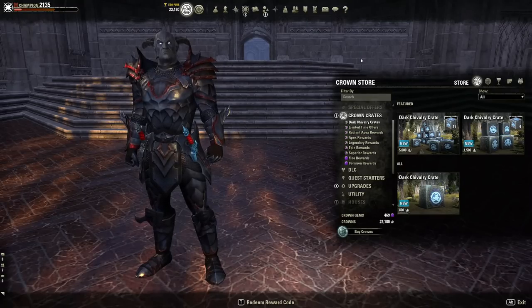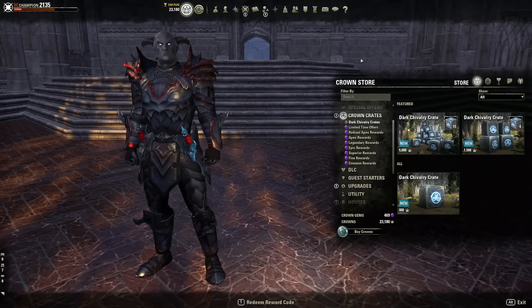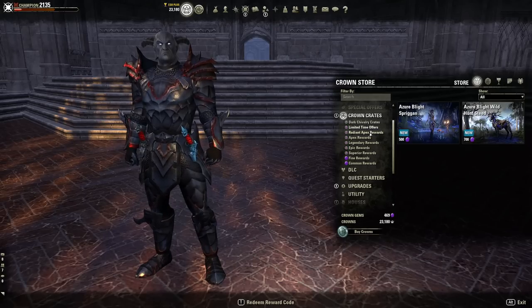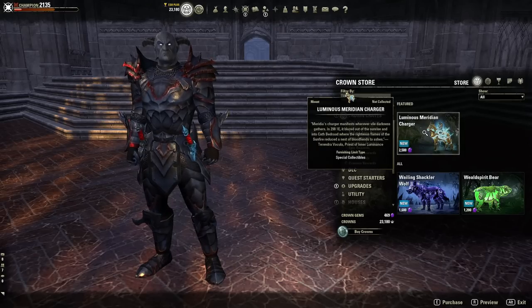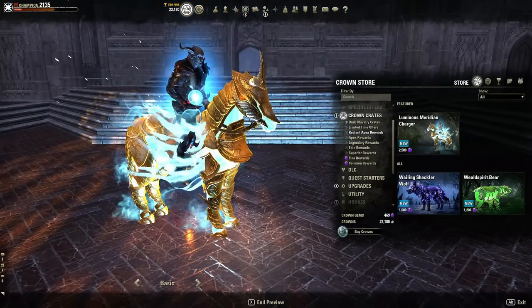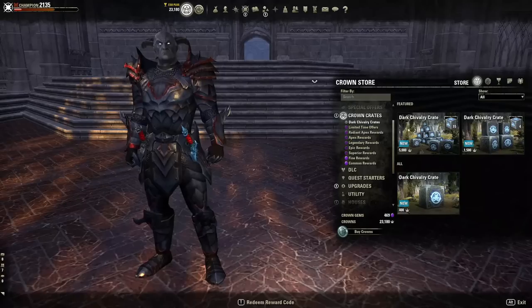Welcome back, it's Delta from DeltaDasGaming.com. We got some new crates which are pretty amazing. I'm going to break down what these crates have in them, how you can get them without actually buying crowns, and some of the top tier items — like this — which I think might be the coolest mount in the game. Let's get started.